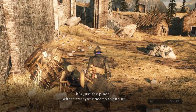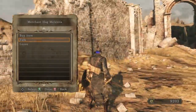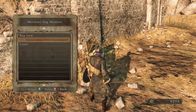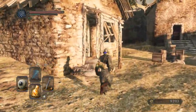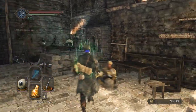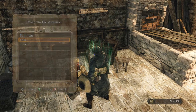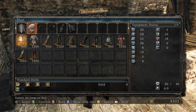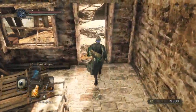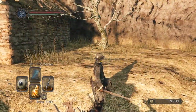We call this place Majula. Not too special if you ask me — it's just the place where everyone seems to end up. Alright, let's check in with our friend Maughlin, see if he has anything new to say or do. This is where we got the Titanite chart from earlier. Hello again — I hope you find something of use. He kind of stands in for a Domino.